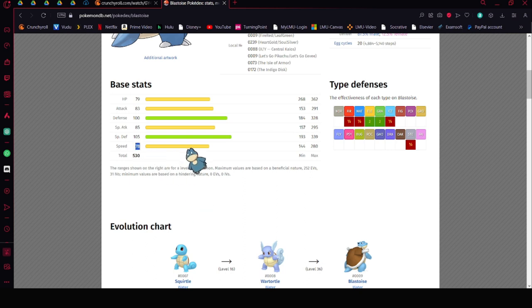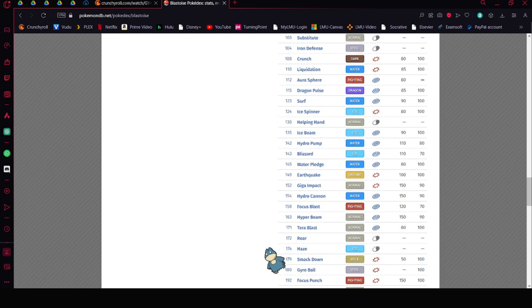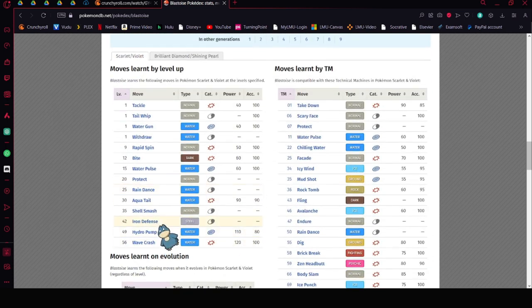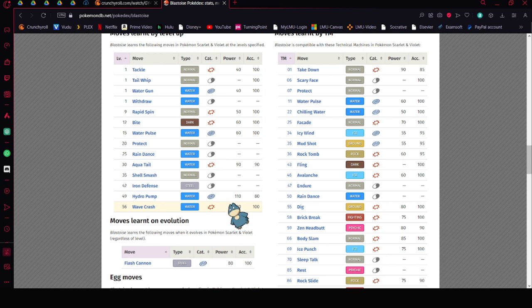For Blastoise, you will always max HP for these seven-star raids. You could split Attack and Special Attack, and use a nature that gives a defense increase with a speed decrease. The move set would be Shell Smash, Ice Beam, Avalanche, and Protect. Give it Leftovers. The Ice Beam and Avalanche combo covers the same ground and Leftovers keeps you healthy.